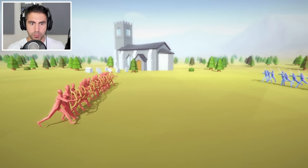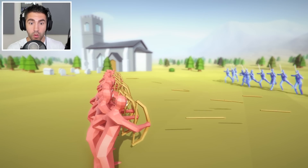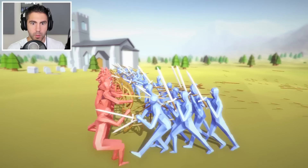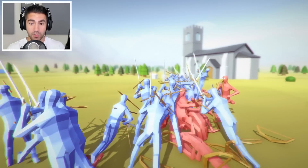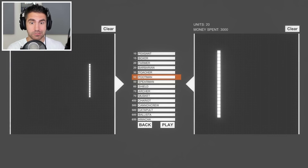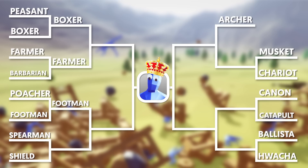Swords first, bow and arrows — poachers, if you're gonna win this you gotta shoot now! Oh, they're shooting at the ground. The footmen are so strong — they've got arrows in them and they weren't going down at all. Footmen win it! That's gonna be a tough one to beat.